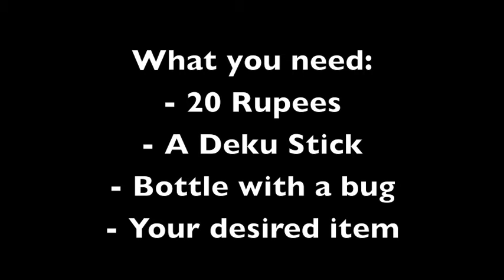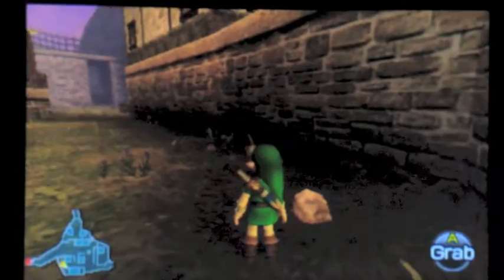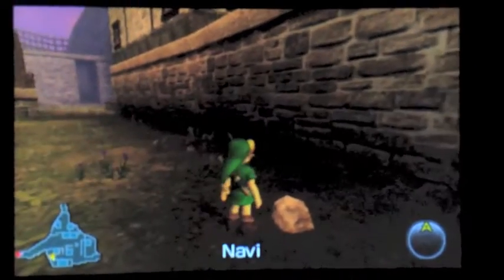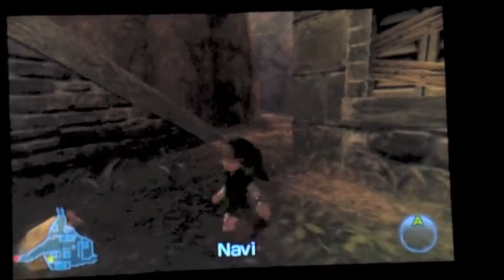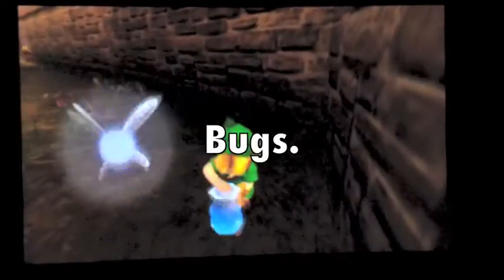For this glitch you'll need the 20 rupees, the Deku stick, a bottle with an item in it — bugs work best — and the item you want to use in the adventure. If you see the link in the description you'll know what to get. If you're having trouble getting your bug in your bottle, you can just go to the Skulltula house in Kakariko village, lift up this rock, and bam — bugs.